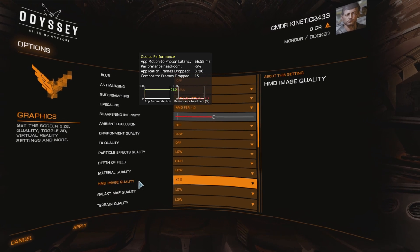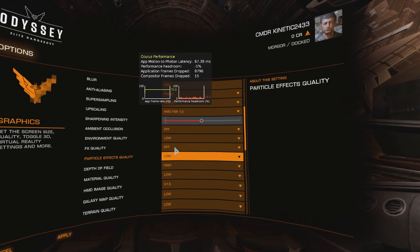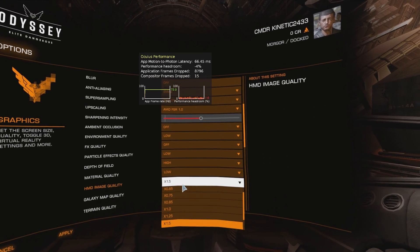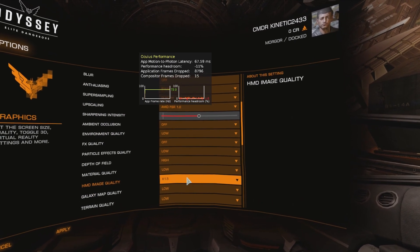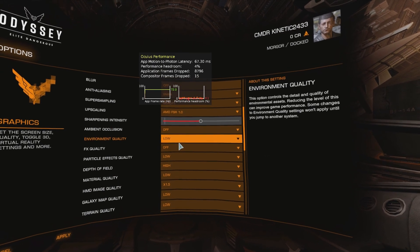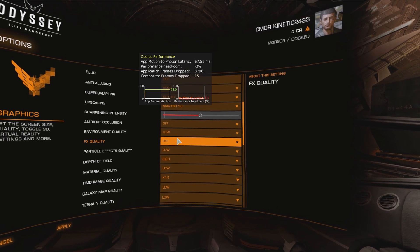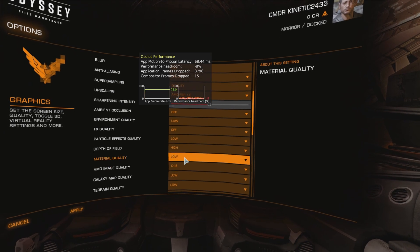I'm using HMD image quality of 1.5 at the moment. I assume that works in conjunction with AMD FSR 1.0, because if I do increase that it will lower performance — we'll go into reprojection if we go up to 1.75, for example. And at the moment, you can see from the headroom on the Oculus performance overlay that I'm running right on the edge of hitting those native 72 frames per second.